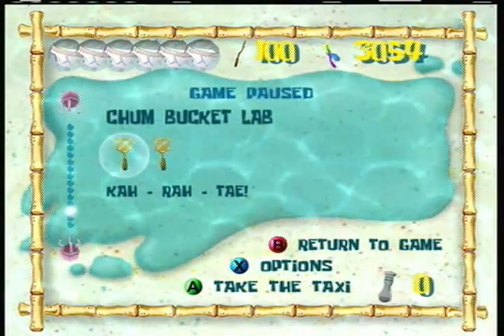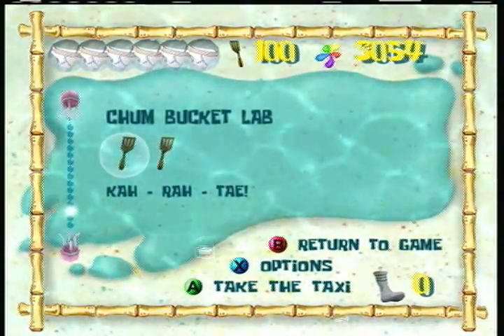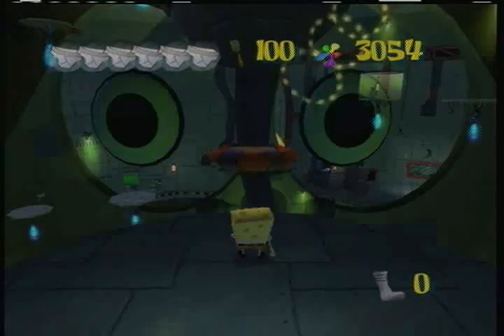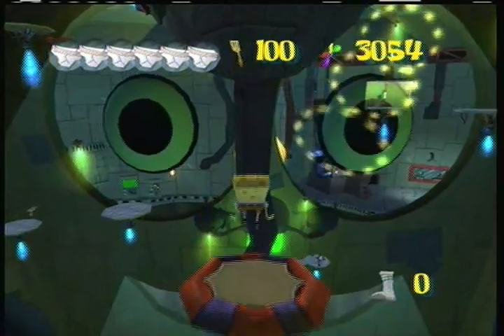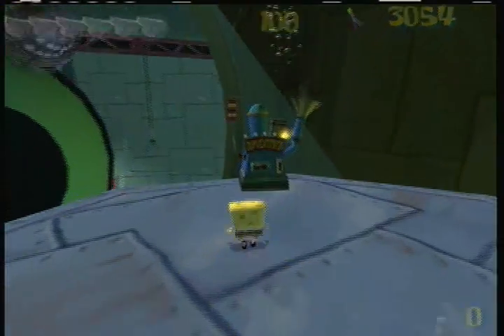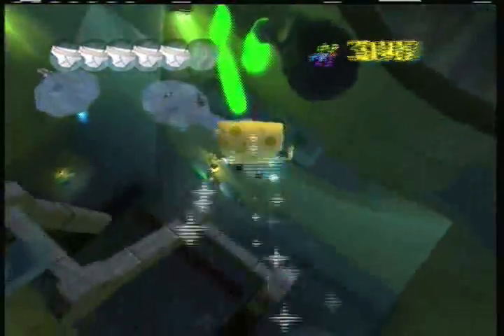Now, some of you have already put up a video of how to complete the first stage of this fight against the robot from the outside without using the cruise bubble or bubble ball, so I'm not going to do that. You do some weird glitch where you get tossed up in the air on one of the platforms and touch a miserable golden spatula, and that just ends the fight immediately.